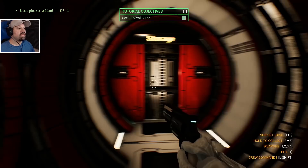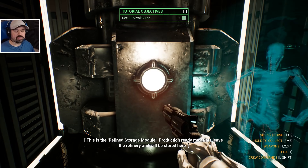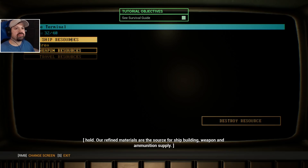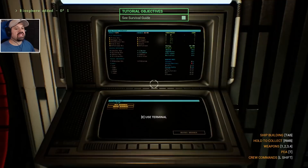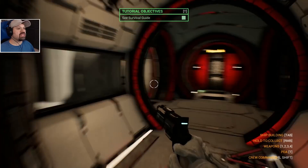This is pretty scary looking. This is the refined storage module — production ready materials leave the refinery and will be stored here. Keep an eye on refined storage capacity — if we run out of space the refining process will halt. Our refined materials are the source for shipbuilding, weapons, and ammunition supply. So sulfur and lithium are only used for weapons, and iron for ship resources. And then we have travel resources.